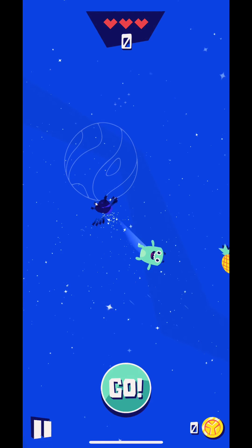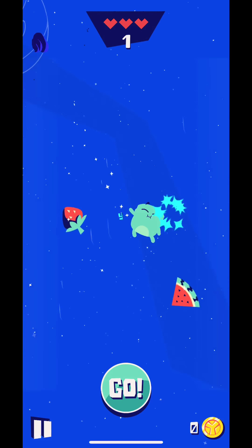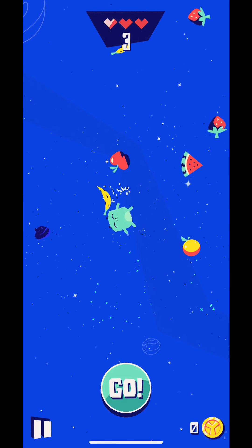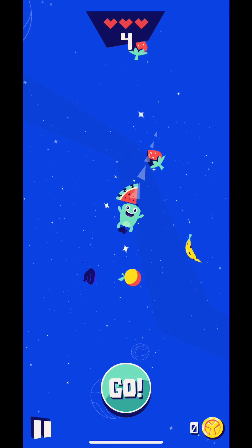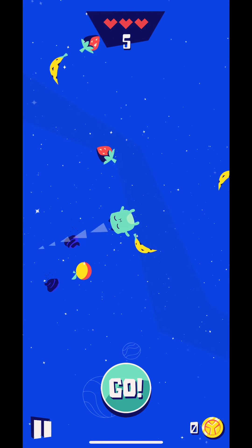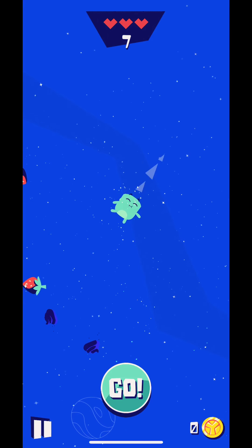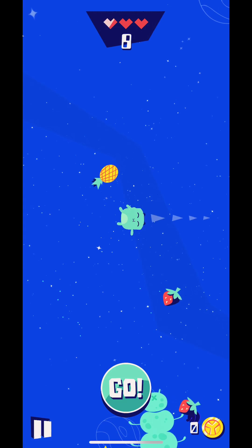What happens is you fly through the universe collecting yummy things. Every time I launch myself, a little poot part pops out of the character. I thought you could ricochet off stuff and get multiple fruit, but you can only get one fruit at a time — one point for every fruit you get.